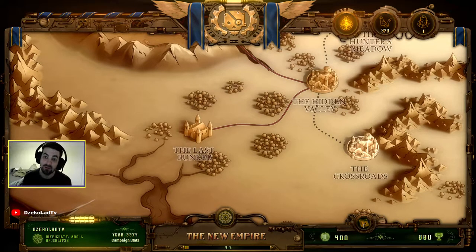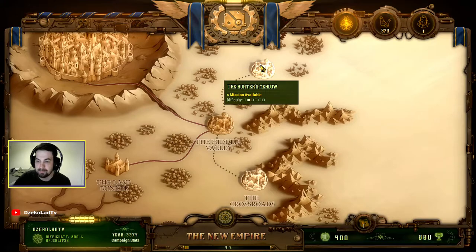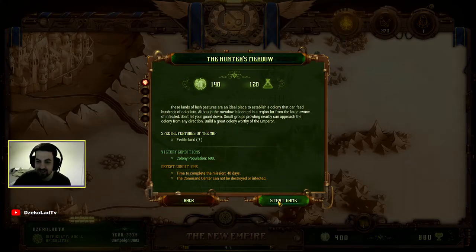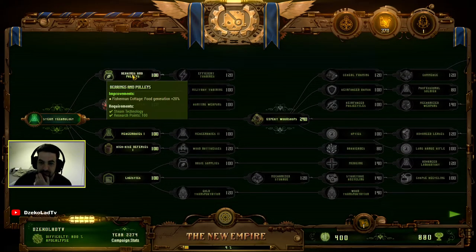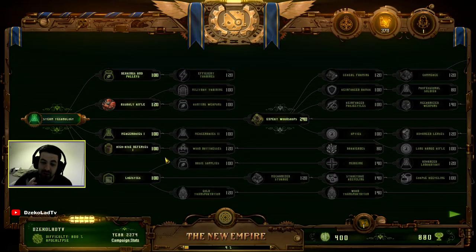Hello guys and welcome back to our let's play on They Are Billions. We just did that hero mission and it was pretty simple, but this is a completely different zone and level. We've moved on and it says one difficulty, so let's do an easy one. We've got food generation plus 20% or a new soldier assault rifle — I'm gonna go with the assault rifle.